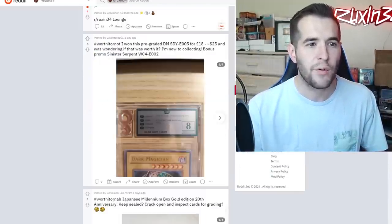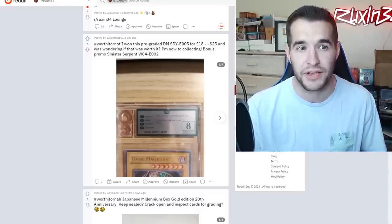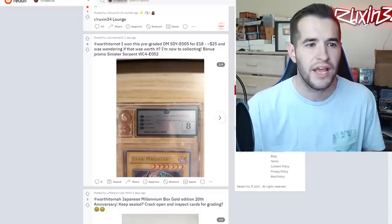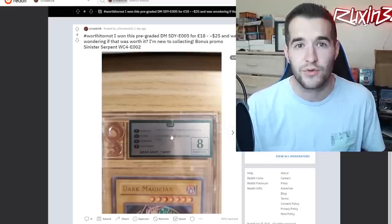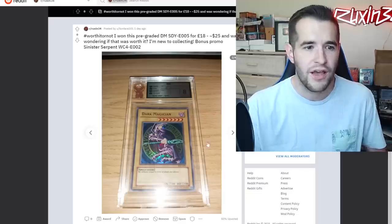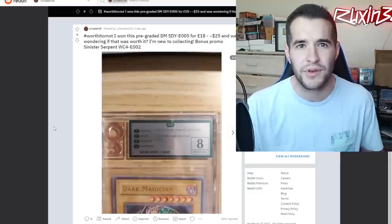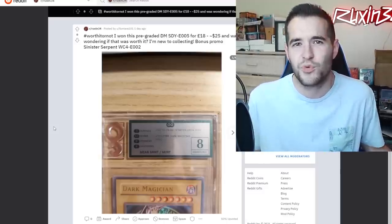First off, we have a Worth It or Not. Someone won a pre-graded Dark Magician SDY E005 - the E stands for Euros, meaning it's a European copy - for 18 pounds or about $25, plus a bonus promo Sinister Serpent WC4 E002, which is probably a $5 card. If you only paid $25 for an SDY Dark Magician plus a Sinister Serpent promo, I'd say it's worth it.